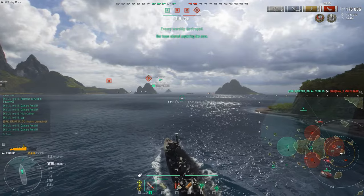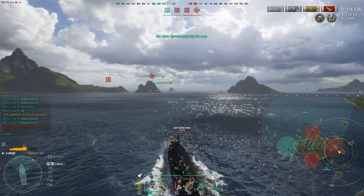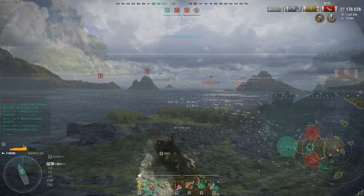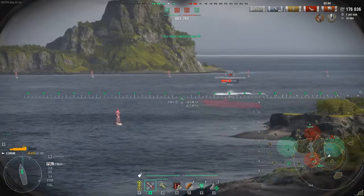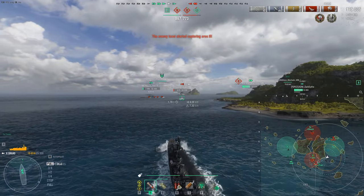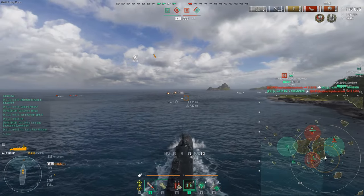The game is practically done. We're ahead by 100 points — we evened the playing field. Just a submarine and the Napoli left. We try to hunt down the sub. Ladies and gentlemen, this is why World of Warships submarines are annoying: a battleship launching full salvos at a submarine at point-blank range does nothing. The sub eats it and torps right back — shotgun style. That's the sub gameplay loop.